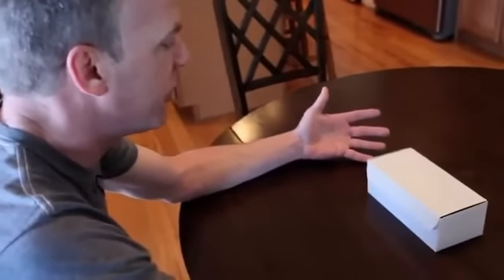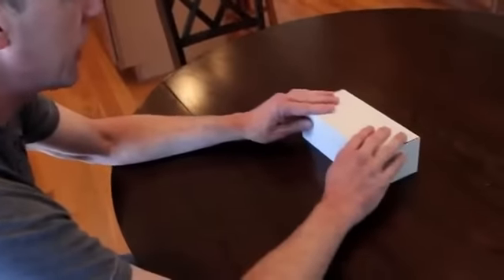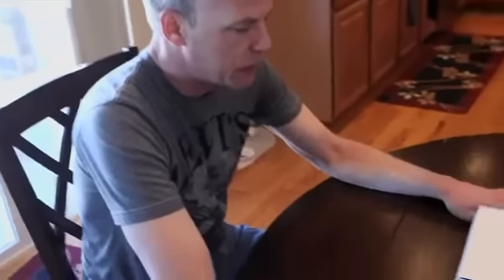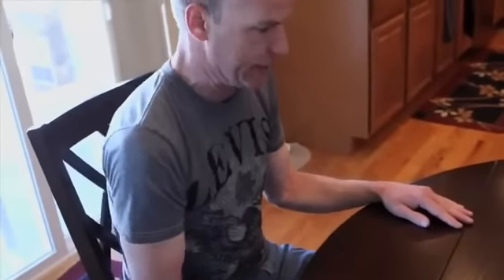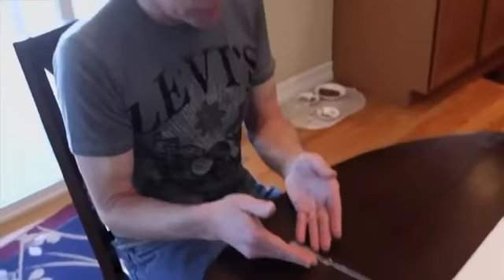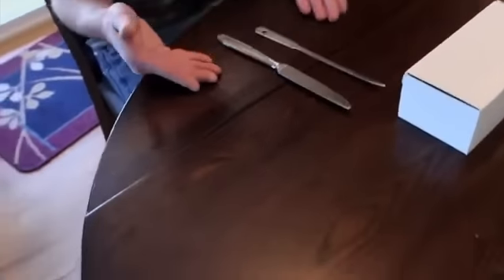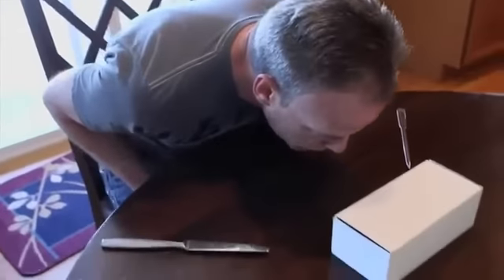The new brick has arrived. What could be within? Well, I've got to open the brick first. It's always tough to open these bricks. I don't know who seals them at the factory, but they mean business. So I've developed a system over my years of unsealing bricks. This is a common letter opener. This is a butter knife. These are used to point toward the brick that you wish to open. That way if there's any other bricks around, you won't get confused.